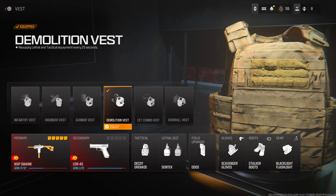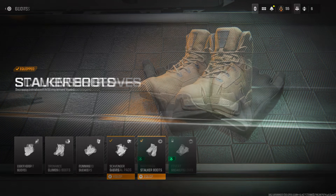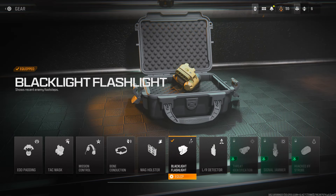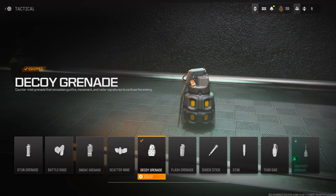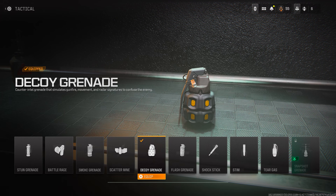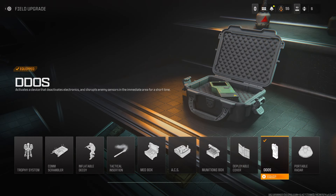Starting with Multiplayer, you want a class that boosts your weapon XP. Put on the Demolition Vest, Scavenger Gloves, Stalker Boots, and the Gear. Most important is the Demolition Vest so you can resupply lethal and tactical equipment. For equipment, put on Decoy Grenades for tactical as that counts towards weapon XP, Semtex for lethal, and for the field upgrade put on DDoS or Trophy System, then whatever scorestreaks you want.